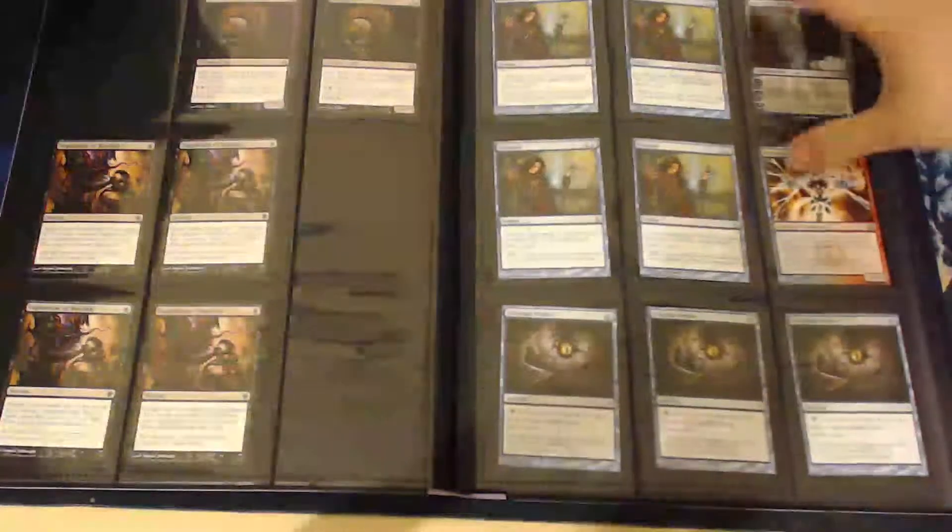I've got some Serum Probes, original Ravnica Remand in near mint condition. This page here I've got some reds — Ash Zealots, Legion of Loyalties, Chandra's Phoenix, Underworld Connections, more black on this page. Getting into some fun stuff: Supreme Verdicts, Sphinx's Revelations. I have six Abrupt Decays — I'm debating whether I want to trade them up into foils or just play more numbers. We'll see what happens.